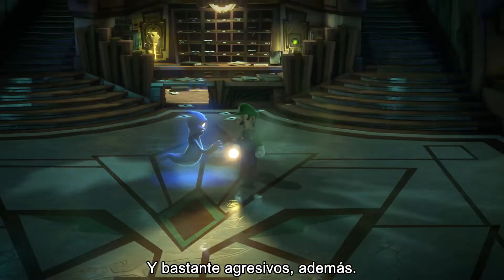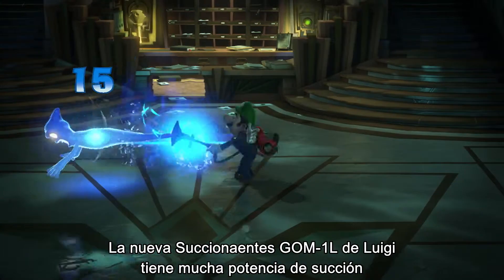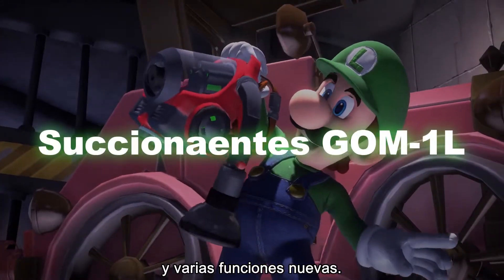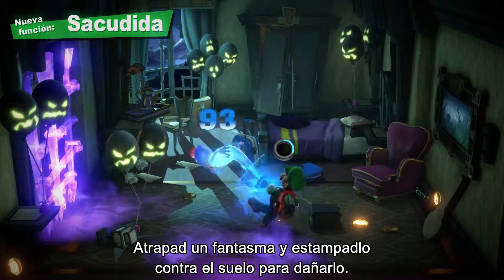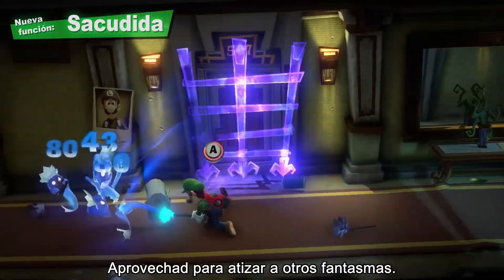And they're rather aggressive. Simply scare them with the strobulb, then suck them up. Luigi's new Poltergust G-00 has the powerful suction capabilities required and other new features as well. First, the slam — while trapping a ghost, slam it on the ground to inflict some damage. It helps to get other ghosts in on the action.